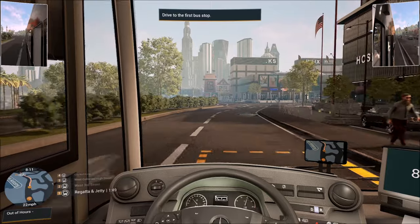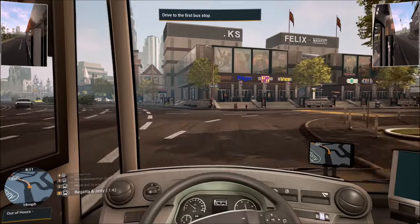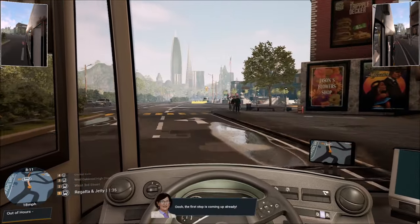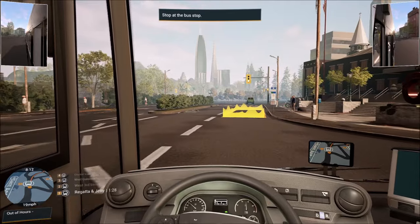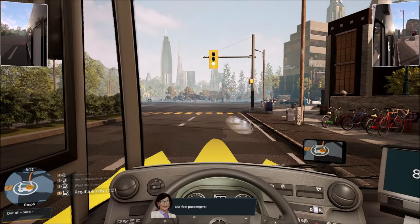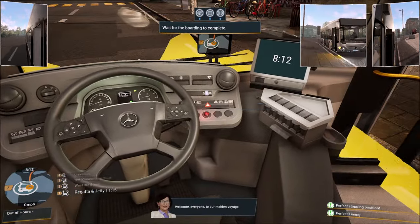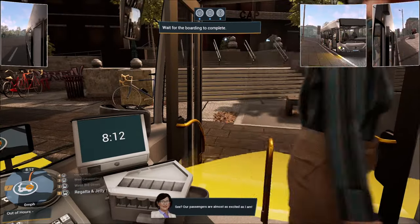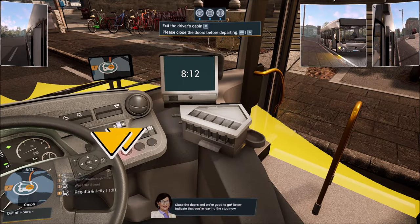You guys have no idea how hard I am trying not to hit people right now. I remember Bus Simulator 18. The first stop is coming up already — nobody crossing. You can see the markings showing the perfect parking position. Let's go ahead and use the turn signal. 'Remember to use the indicator.' Stop there. Now open the doors. 'Welcome everyone to our maiden voyage!' Our passengers are almost as excited as I am. Make sure all passengers have boarded, then close the doors and we're good to go.